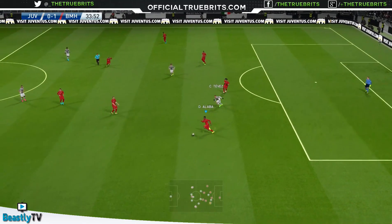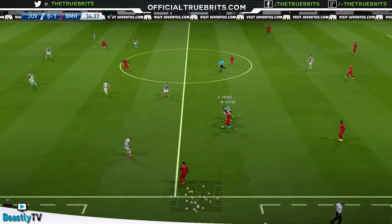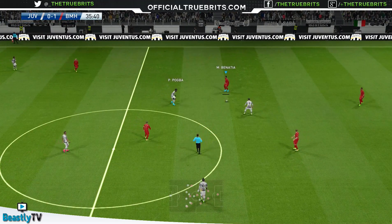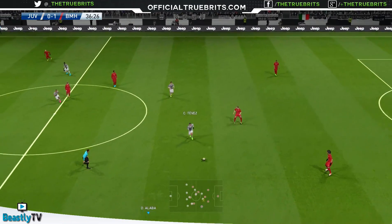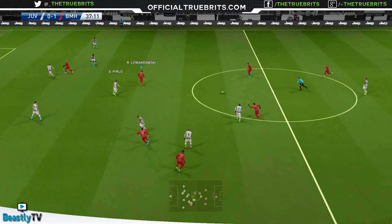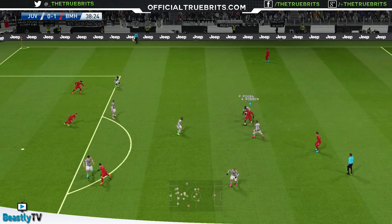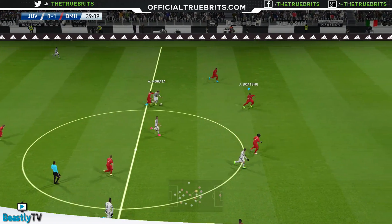A lovely one-two there by Tevez but Alaba read it well. Players will slide and slip but it's not random — it's almost like they fall when accelerating and then try to turn as quickly as possible. There was a strange glitch here — not sure what that was. Hopefully we won't see too many of those. Benatia is slipping this time too.